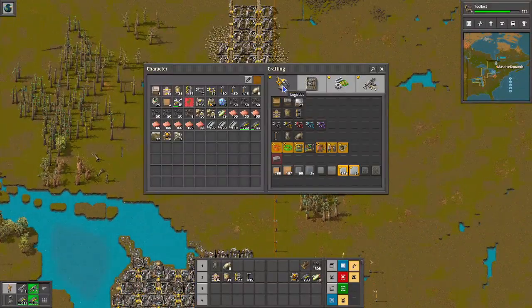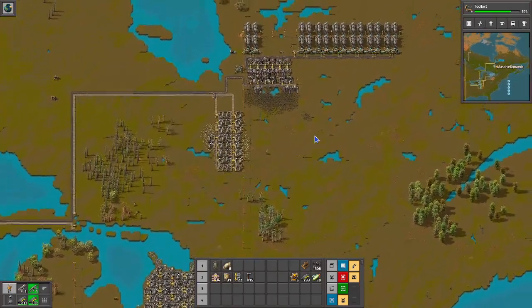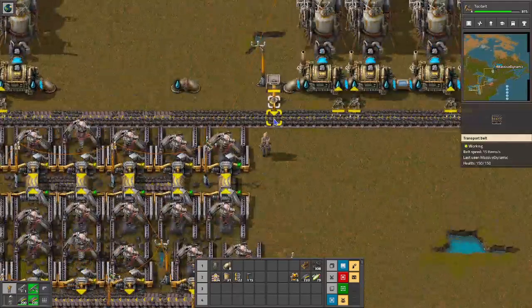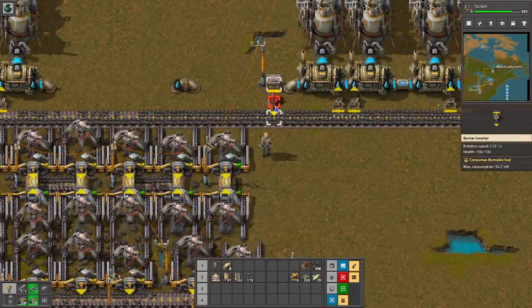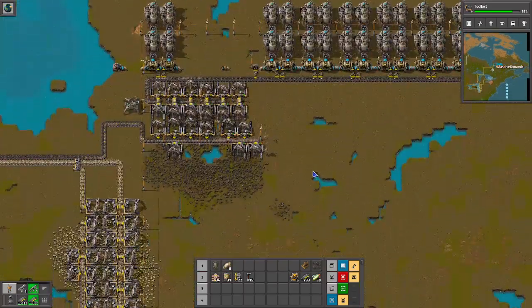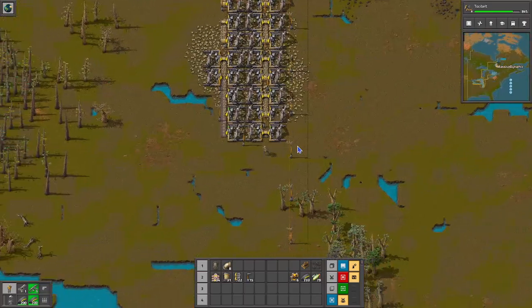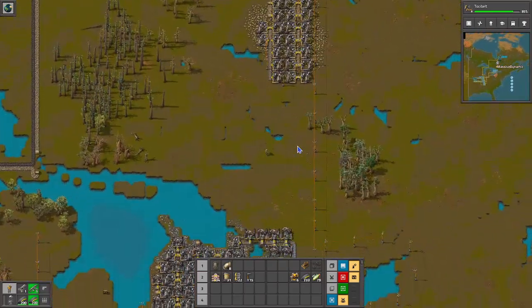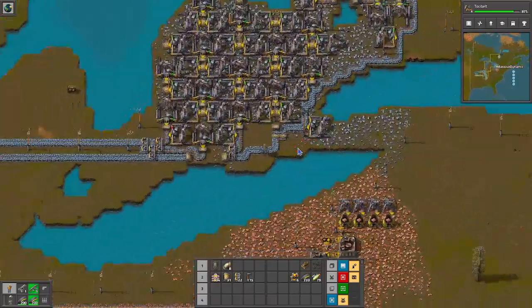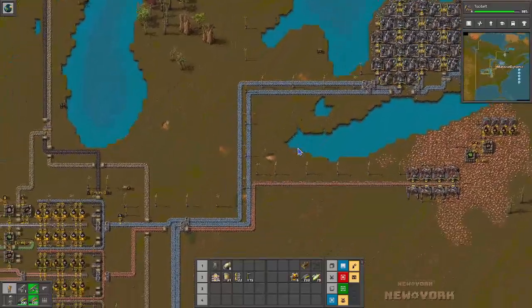And you know what, while we're at it I'll have an extra one. I'm going to take this, replace that with one of those and throw that in there. So that will give us at least a few extra minutes of power after things go bad. Every second counts when you have power issues.